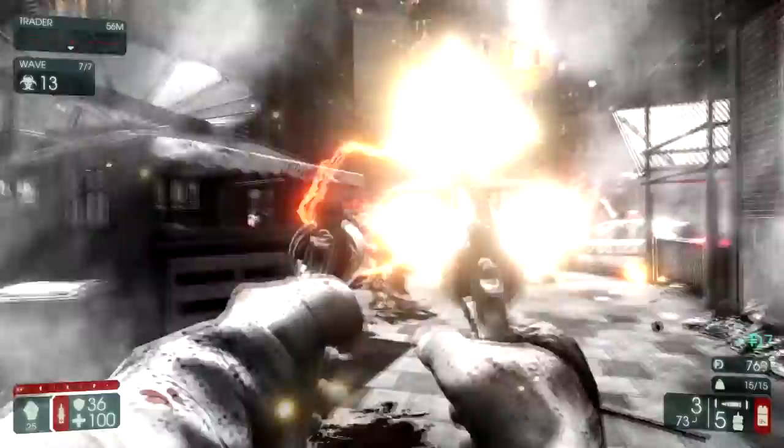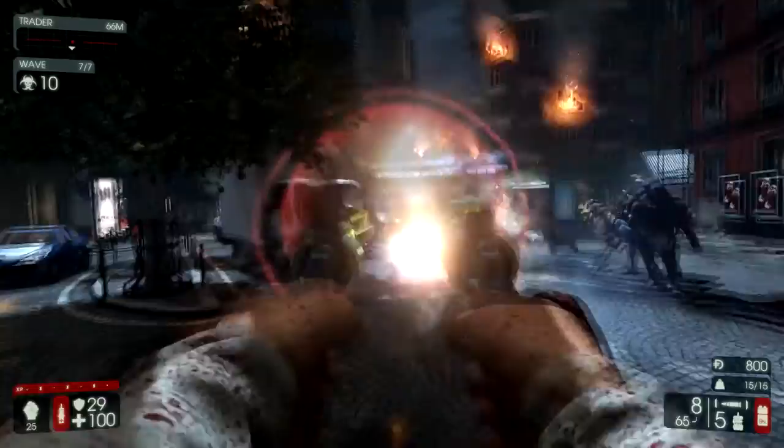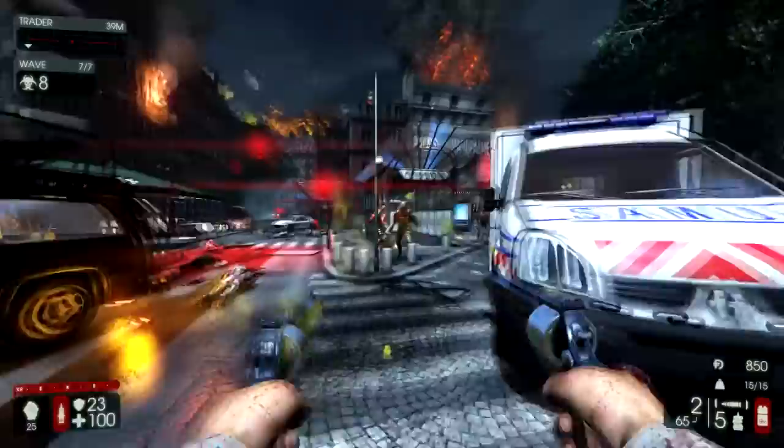There is a little bit of reload time on the Dual Magnums, but it's not really that significant — it shouldn't be too much of a problem. I generally will use the Katana as the primary for Berserker now that it is a Zerker weapon. It's just so fast and so strong. Remember to aim for the backpack on Husks.